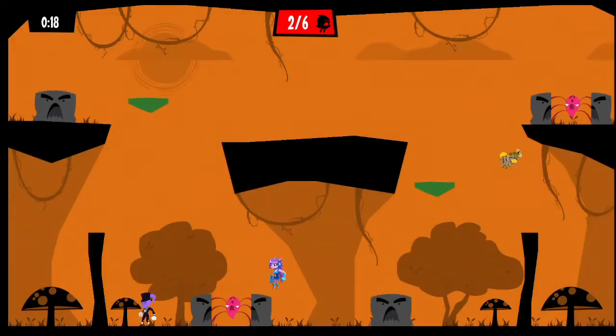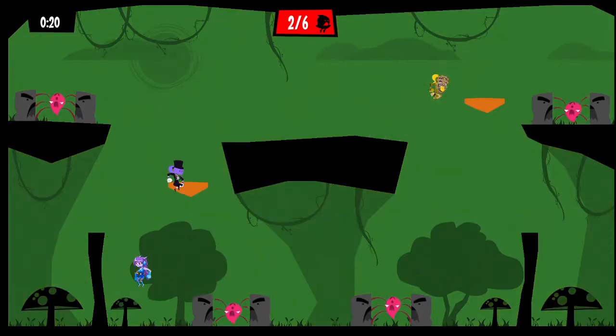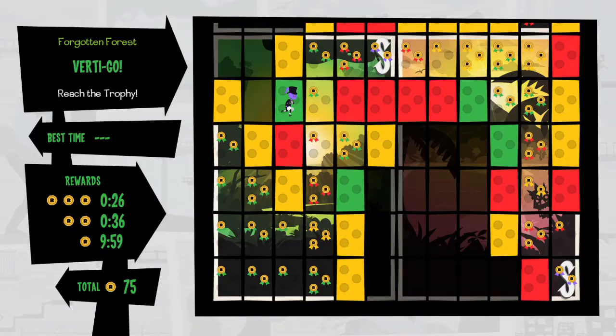There appear to be over 100 stages, and you don't have to access them in a fully linear fashion. Instead it works like a grid where beating a level opens up a few more. They are colour-coded green, yellow, red, and purple for difficulty, so it is possible to follow a series of easier stages if you want, though you'll still have to beat Satura. You collect medals from beating levels within a certain time, with 3 being the shortest, giving incentive to replay them.